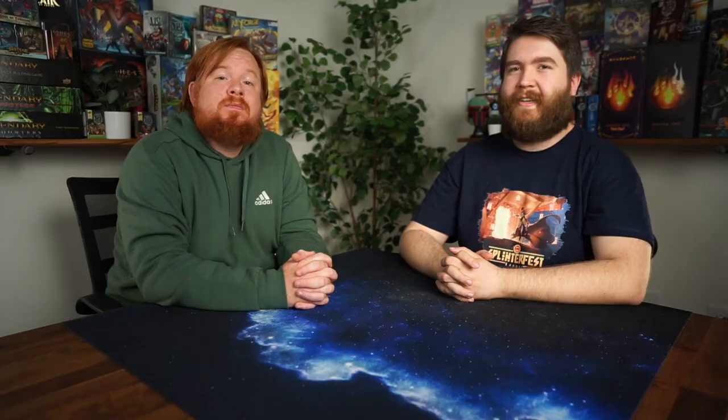By the way, Dan, my favorite character is Shantoto from Final Fantasy 11 because she's one of the most powerful casters of my favorite race, TaruTaru.